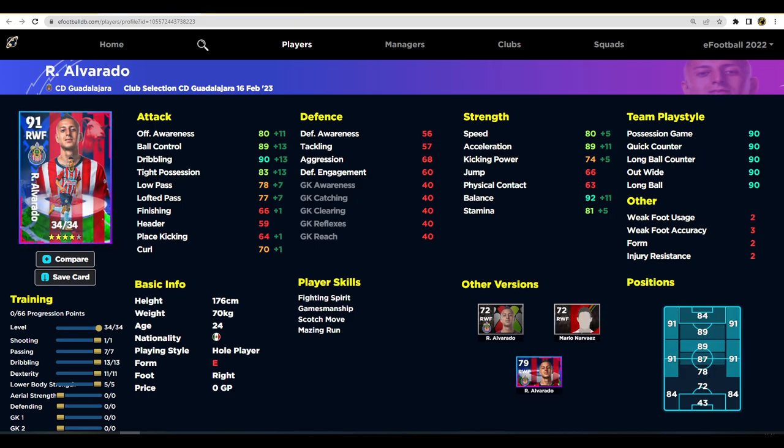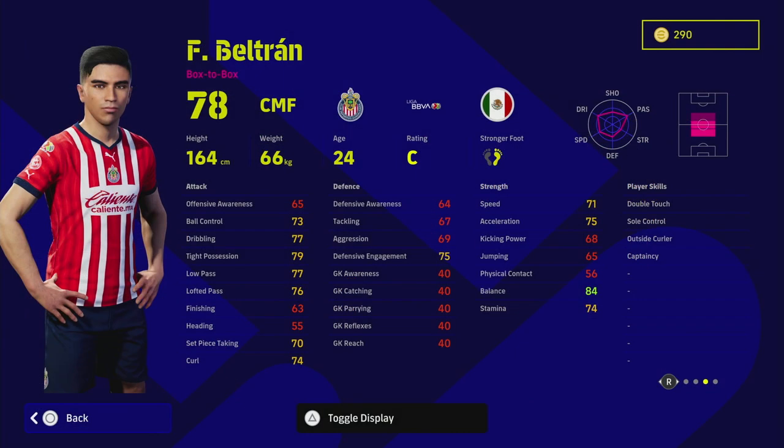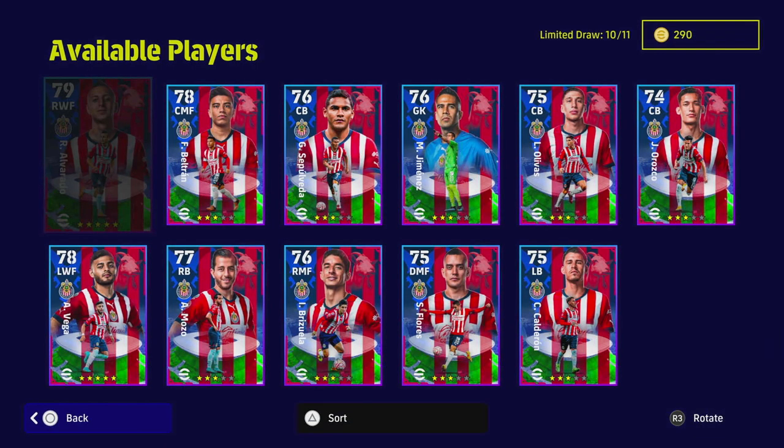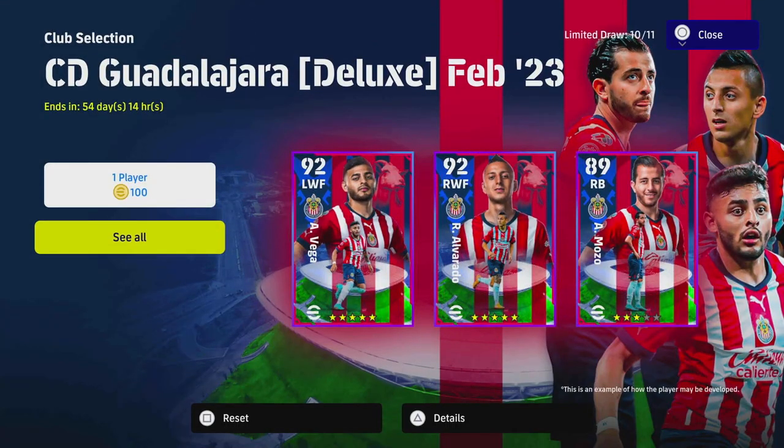Finally, Alvarado — the free spin I got — is on standard form and E rating. I've trained him with 1 into shooting, 7 into passing, 13 into dribbling, 11 into dexterity, and 5 into lower body strength. Tight possession and ball control are very important stats in v2.4. He's an interesting card with fighting spirit, but he won't be making my squad. A bit of a disappointing pack overall — let me know if you're going to spin or skip.